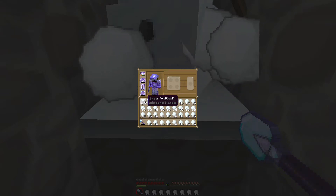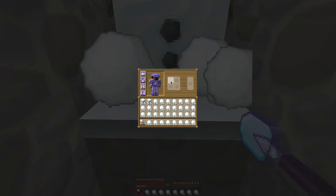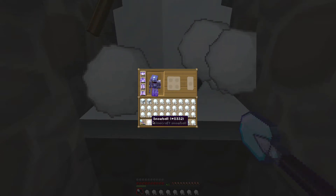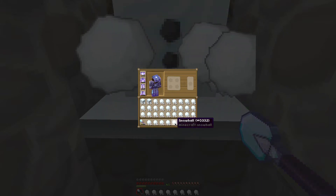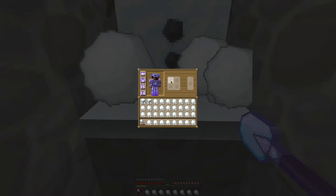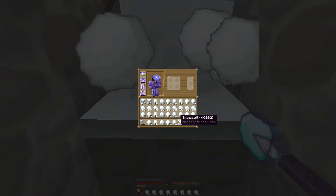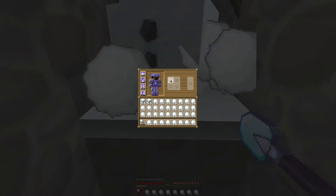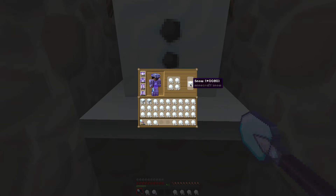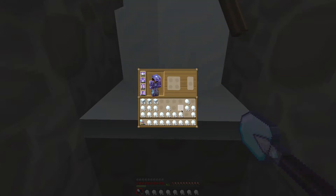I need a whole ton of snow blocks and that's what I'm doing right here. Here's a little trick in case you don't know: you can't shift-click items into a crafting bench, however if you hover over the slot and press the number corresponding to your hotbar — one, two, three, four, five, six, seven, eight — hit number two, boom, it goes right into it. Shift-click, all done. That is a fantastic way to load up the crafting bench without all the click and drag.